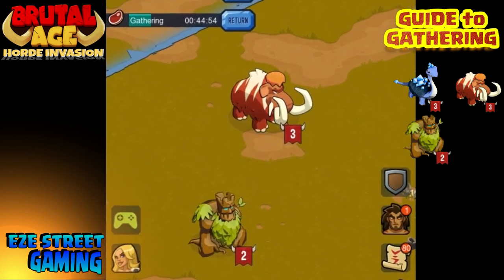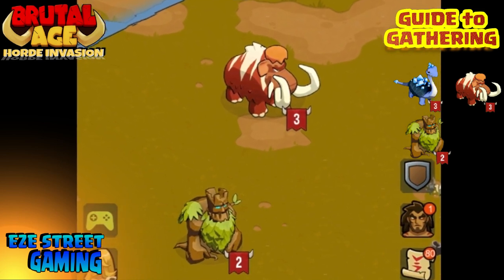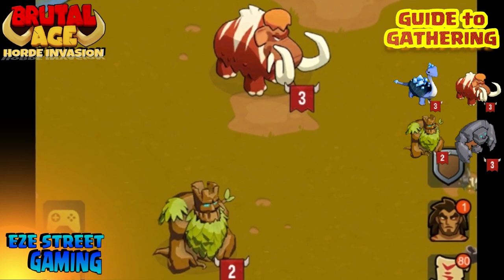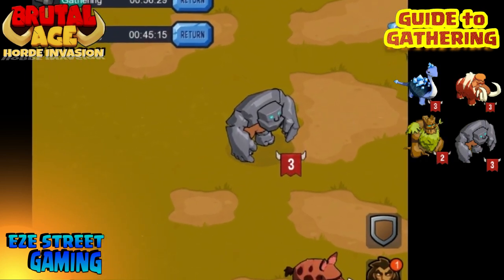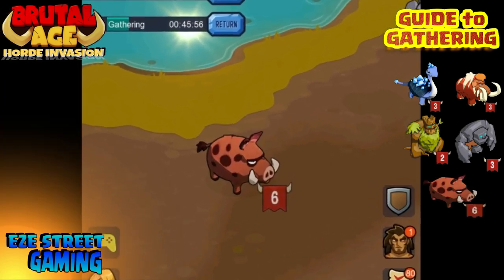Mana looks like little turtles. Second most valuable will be ivory — that's the mammoth. Third and fourth are about the same: stone and wood, represented by the tree man and the giant. Then the most common will be the boar, and that's meat.